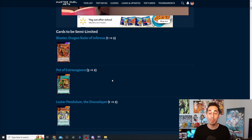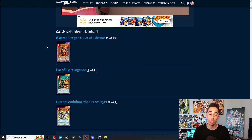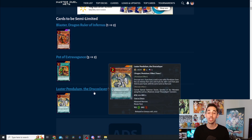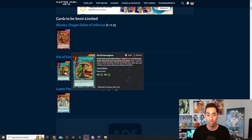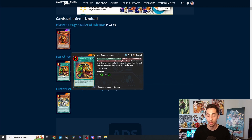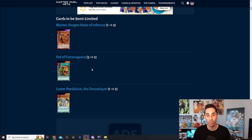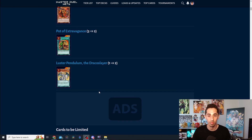These are the cards going semi-limited. Blaster, the Dragon Ruler of Infernos gets a buff — Dragon Ruler is coming up, and this is actually huge because it's a level 7 which goes well with Kash Tira, so that's something to watch. Pot of Extravagance goes from 3 to 2, hurting many decks — Labyrinth is abusing it, and it's in a lot of rogue decks. It will probably get limited eventually. Luster Pendulum the Draco Slayer also gets semi-limited — pendulums need the support.